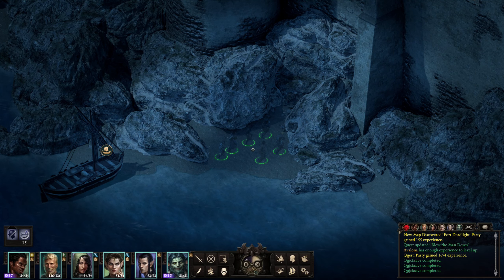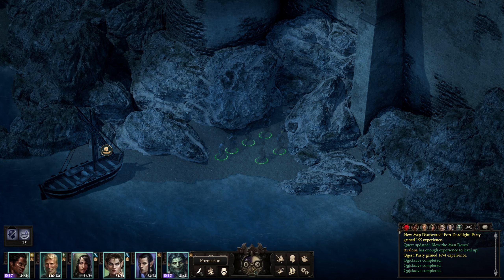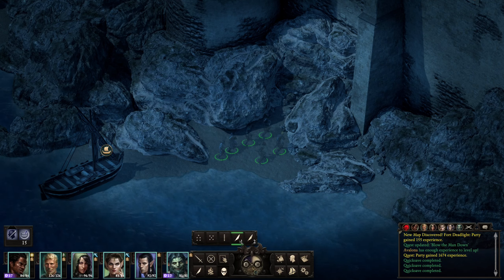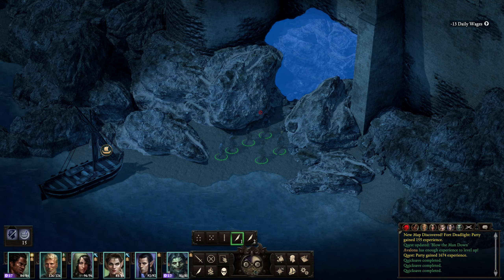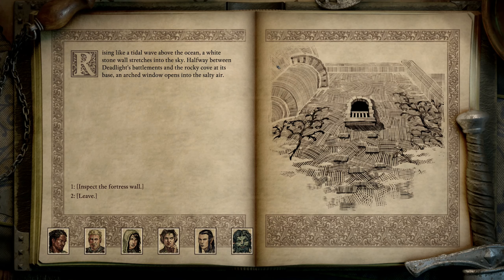Okay, I shall be discreet. Let's set the order. Nice — 13 waves, no problems. Rising like a tidal wave above the ocean, a white stone wall stretches into the sky. Halfway between deadlight battlements and the rocky cove at its base, an arch window opens into the seawall fortress wall. Jacket stones jut from the wall, often at regular intervals — half crumbled, they look sharp but sturdy. Maybe it'll hold a person's weight.